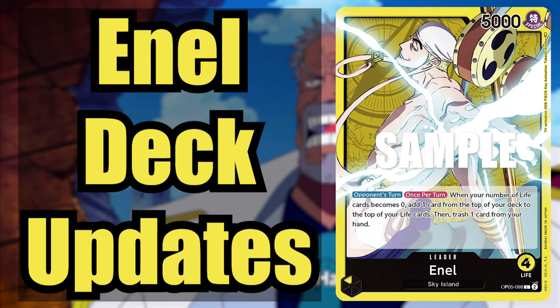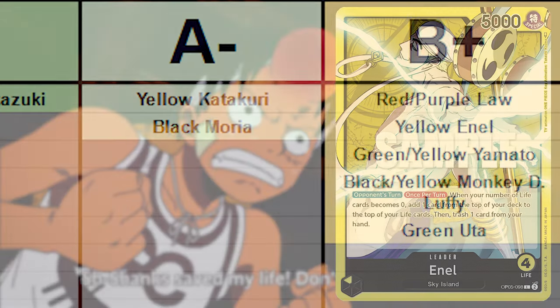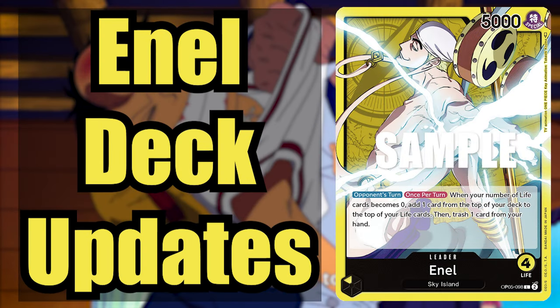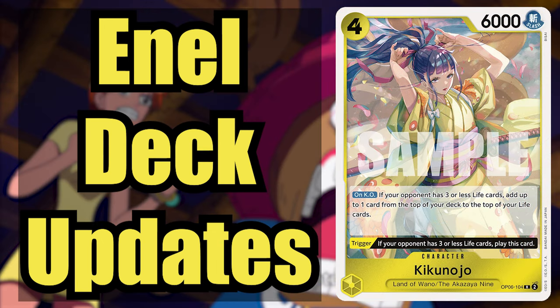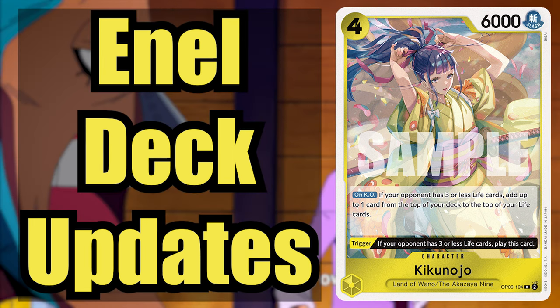When it comes to Enel, you're looking at a really solid deck for this meta. He gets a few buffs, and while he's not quite at the level he will be after the extra booster set, we can really make use of the new cards. In the original video I advocated for a Sky Island focus build, but with the addition of the yellow Wano cards, I think it's best to swap over to that core. However, no matter which one you choose, at the bare minimum, here are the main changes you need to make.